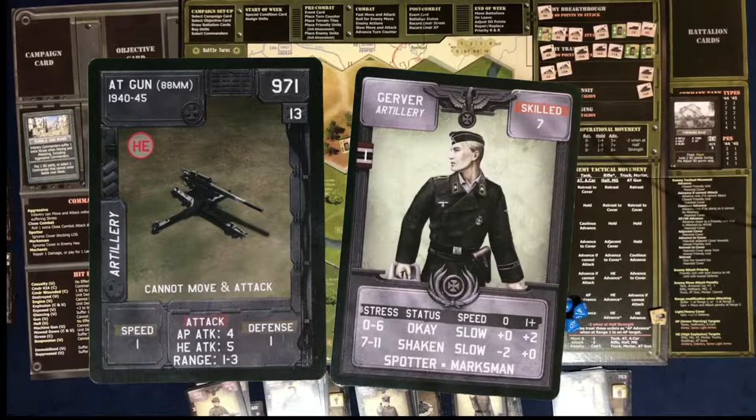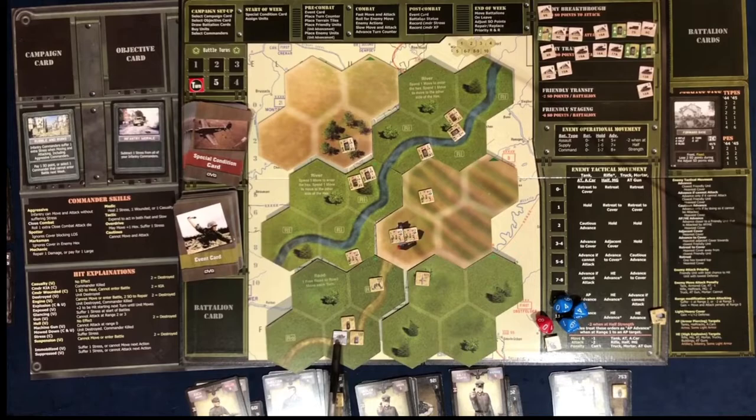To help orient you, the 88 is right here, and the Panther is right here. We also have a machine gun nest right here, and then we have a transport and a Panzer II.